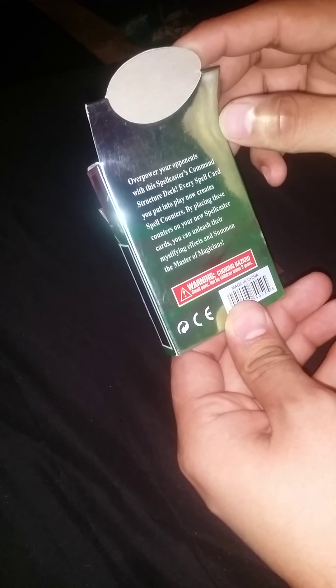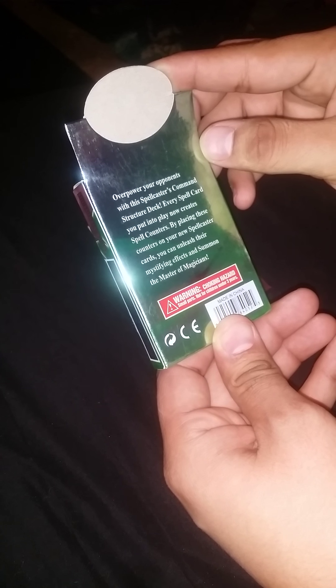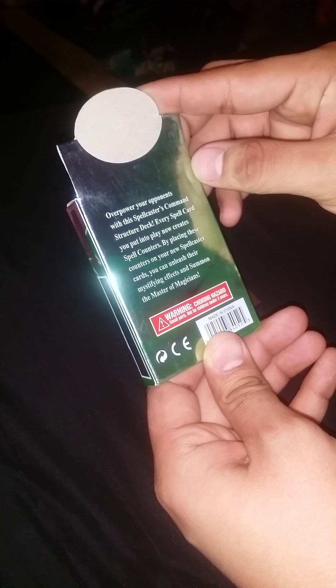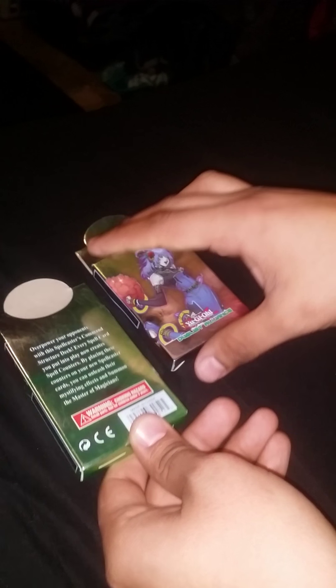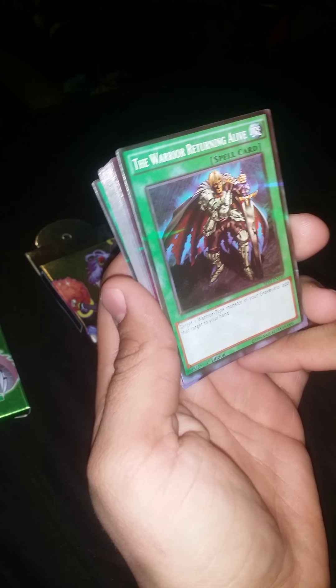Here's the back. Apparently there's a choking hazard with these cards. The print quality is pretty bad. It says 'Overpower your opponents with this Spell Caster's Command structure deck — every spell card you put into play now creates spell counters. By placing these counters on your new spell caster cards, you can unleash mystifying effects and summon the Master of Magicians.' These are horribly printed, but they actually look kind of decent.